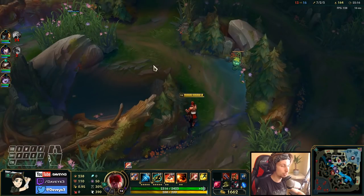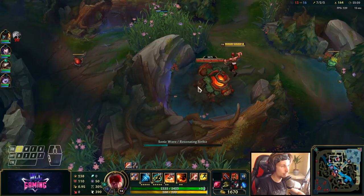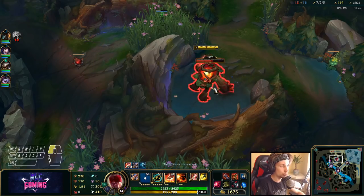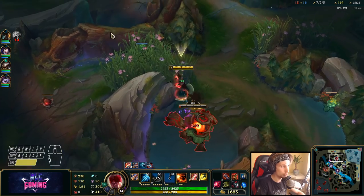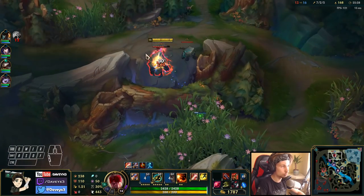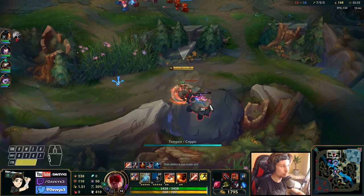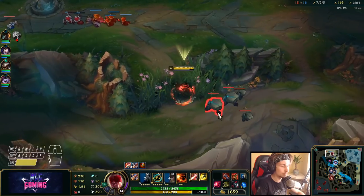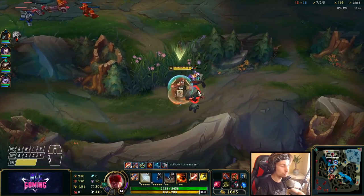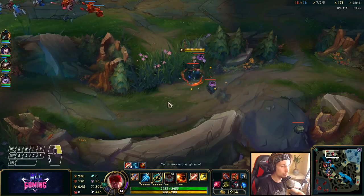The red buff is spawning within five seconds — I want to take it for myself, not give it to my AD carry, because I want to use red buff to get picks. With red buff, 1v1s are going to be even easier. Before grouping with my team I just want to push down lanes and split push top lane to make my lead even bigger.